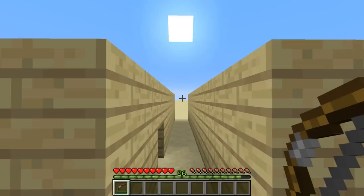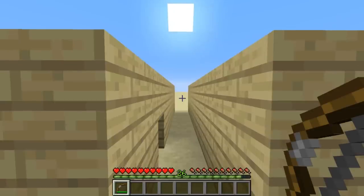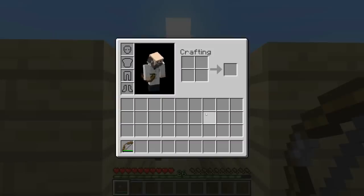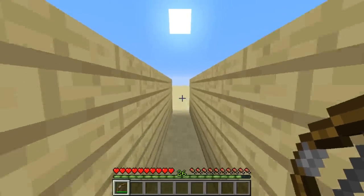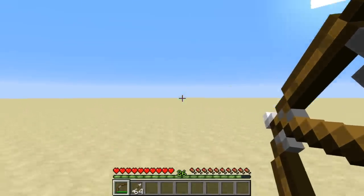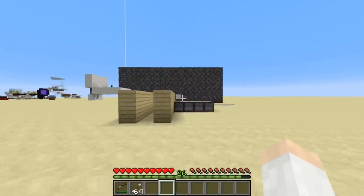How's it going everybody, Cub here, and today I have an interesting build to show you. This is Minecraft's fastest arrow dispenser. You'll see right now I have no arrows at all in my inventory, but if I simply walk through this hallway, boom, got a stack of arrows and I am ready to fight. So, how does this work?